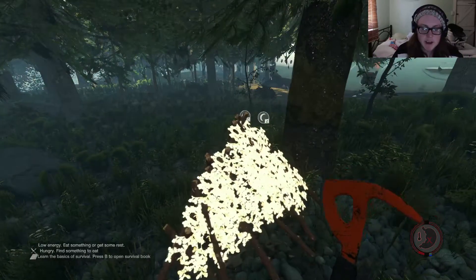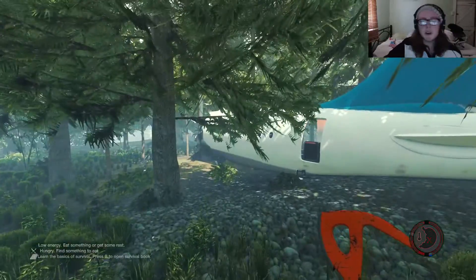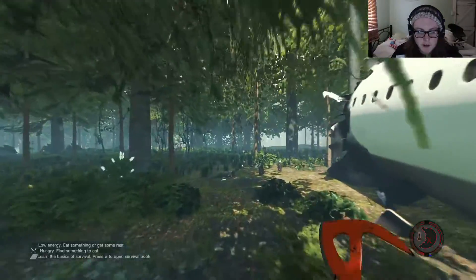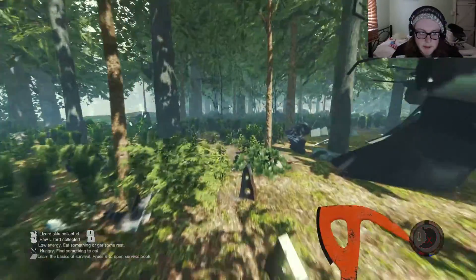So I made a new save and I just rushed and made a tent. I believe I'm in a different area. I don't know, either I'm misremembering or there's just different areas — like the plane crashes in different areas, it's the same kind of thing but it looks a bit different. So yeah, that's what we're doing.